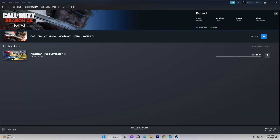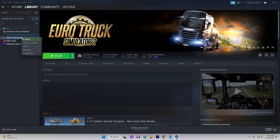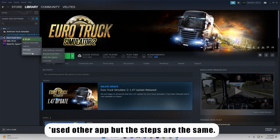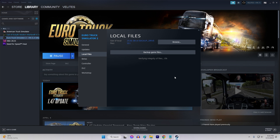Launch Steam and go to your Library section. Right-click on the game you want to verify and select Properties from the drop-down menu. Click on the Local Files tab. Click on the Verify Integrity of Game Files button. Steam will then start verifying the integrity of the game files. This process may take several minutes. When the process is complete, you will see a message indicating whether any issues were found and whether they were fixed.